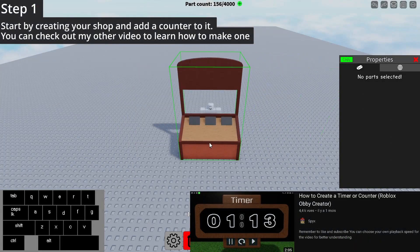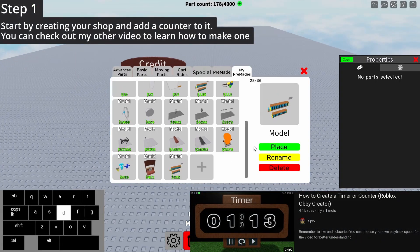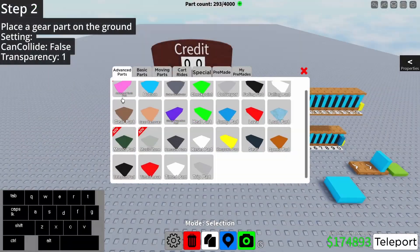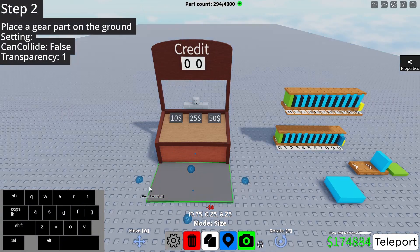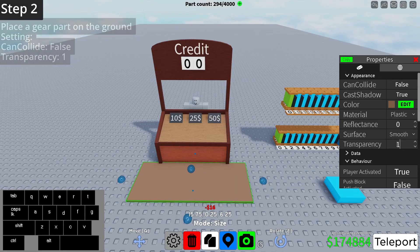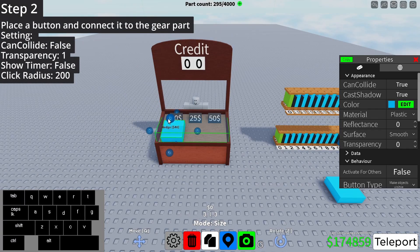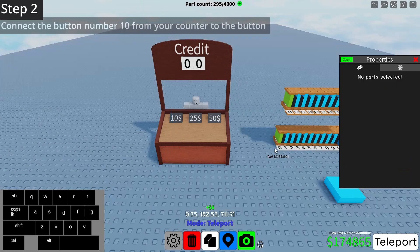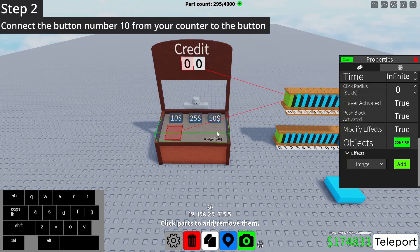Start by creating your shop and add a counter to it. You can check out my other video to learn how to make one. Place a gear part on the ground. Place a button and connect it to the gear part. Connect the button number 10 from your counter to the button.